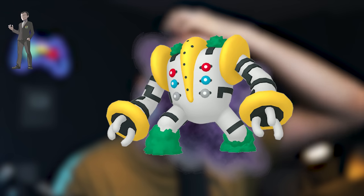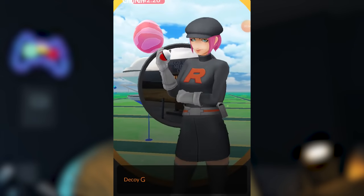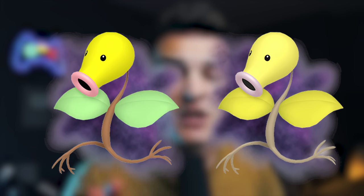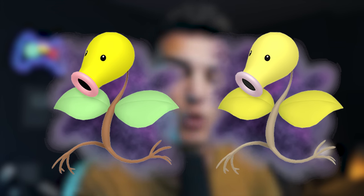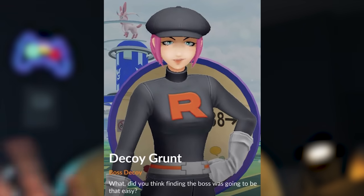Giovanni currently has Shadow Regigigas, but it's not really worth going after — Shadow Regigigas is not going to be good because its fast moves hold it back. Although it has a very high CP, it's just not worth a Radar. Giovanni also has Decoy Grunts that disguise as Giovanni, but when you click on Pokestops they're decoys. These Decoy Grunts can get you a Shadow Bellsprout encounter, meaning you can shiny hunt Shadow Bellsprout without battling Arlo — just equip a Giovanni Radar, look for him at Pokestops, and battle the Decoy Grunts.